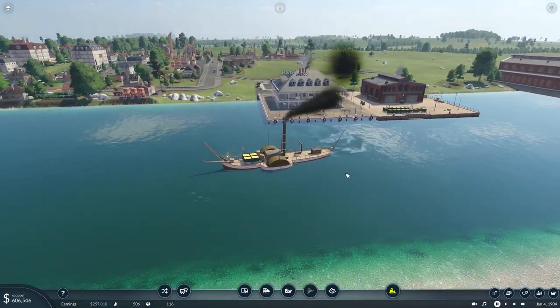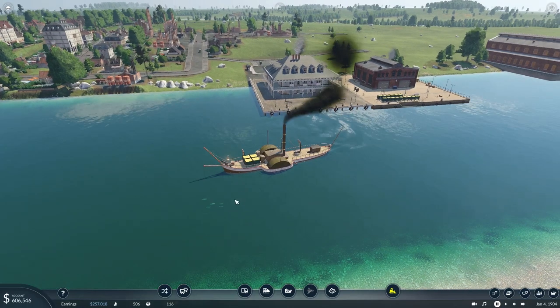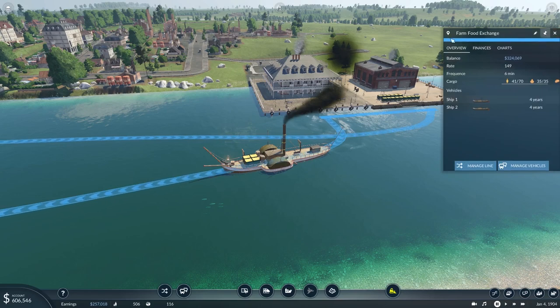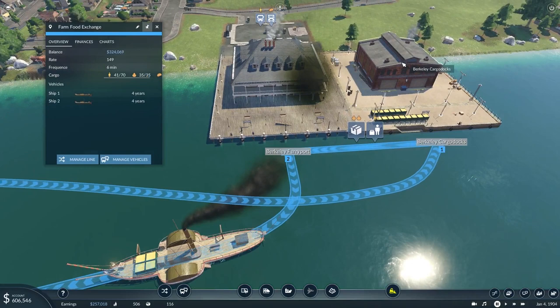What you saw there was a little bit of a glitch because of the way I've set this route up. The boat is taking the farm food exchange route: it goes to my cargo dock one first, and then shuffles along to the ferry port. There was an ugly visual glitch as the boat spun around to allow passengers on and off, and that cut through the dock.